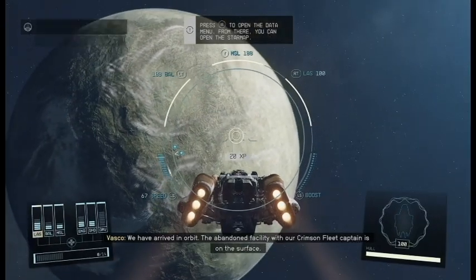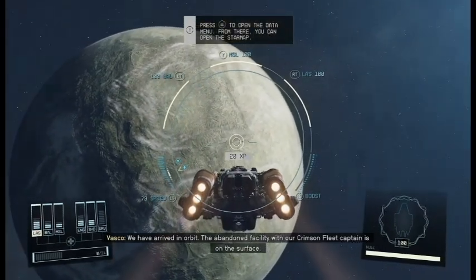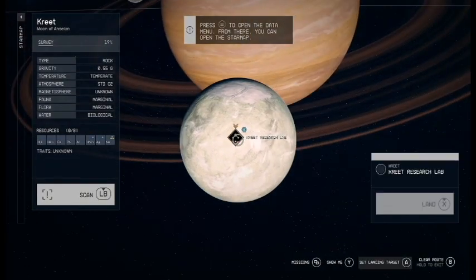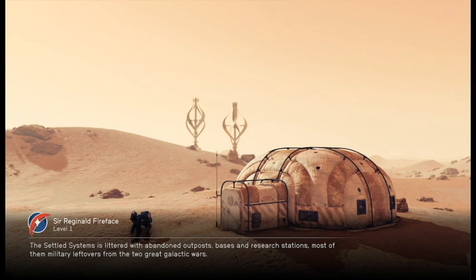We fast travel to where Vosco tells us to go. Why are we here? Because we don't want to make the same mistake Barret did and lure the pirates to Constellation. Meaning we will take the problem head on — land near one of their outposts and convince them to leave us alone.